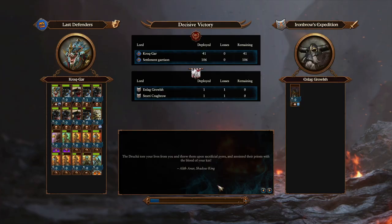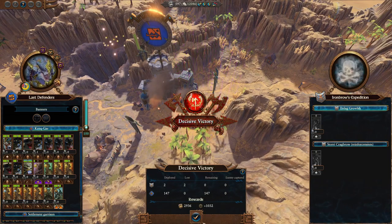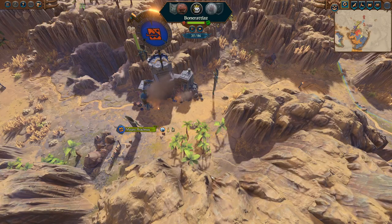Decisive victory - I think it was always going to be the case. And we do manage to save our Shredder of Lustria there as well. No idea why the auto-resolve would kill off that as well as our Bastilodon. But that's the way it goes sometimes. Let's jump straight back to the campaign map. 1,000 XP and 2,900 gold - that's all looking good.